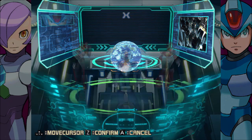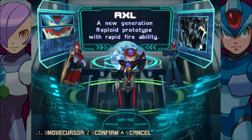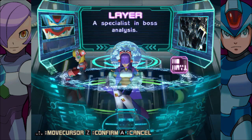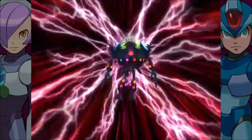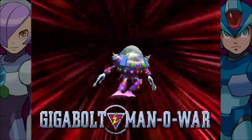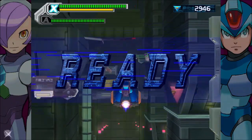Anyways, the formula is the same: go after the eight mavericks, and we're gonna start with Gigabolt Manowar. I'm gonna take X and Axel because this stage has no platforming involved. Now, there's supposed to be a cutscene involving the introduction of these three, but I guess because I played through this game once already and I'm using a previous save file, they're not giving me that cutscene. Oh well.